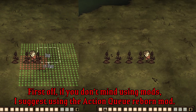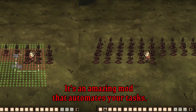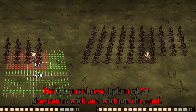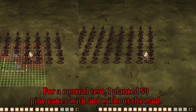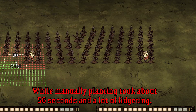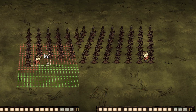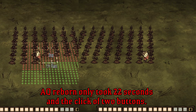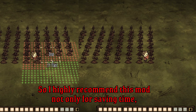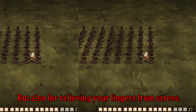First off, if you don't mind using mods, I suggest using the Action Queue Reborn mod. It's an amazing mod that automates your tasks. For a control test, I planted 50 pinecones with and without the mod. While manually planting took about 56 seconds and a lot of fidgeting, Action Queue Reborn only took 22 seconds and the click of two buttons. So I highly recommend this mod, not only for saving time, but also for relieving your fingers from stress.